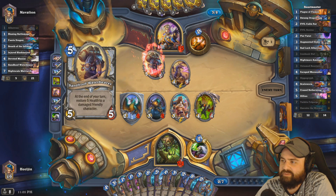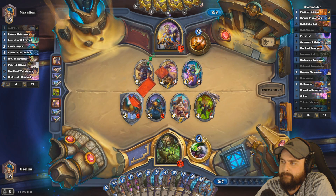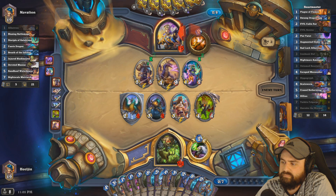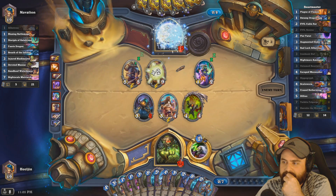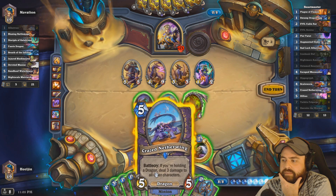Zilliax is, I think, the worst one to lose. We can give this Rush and get a mana — that's kind of nifty.